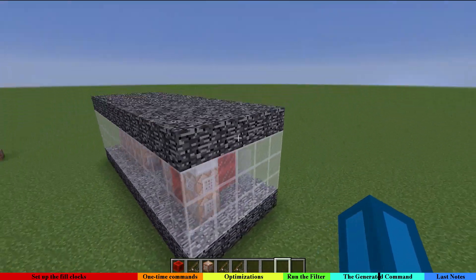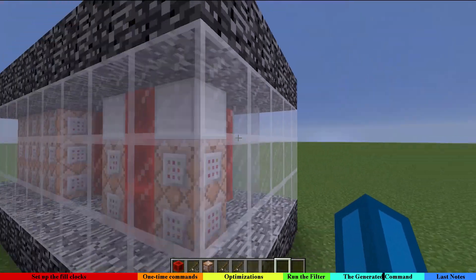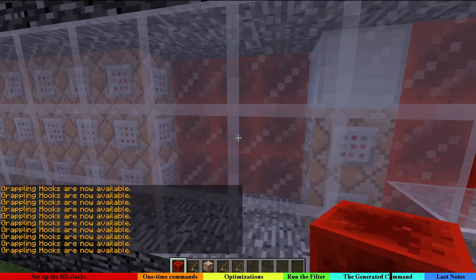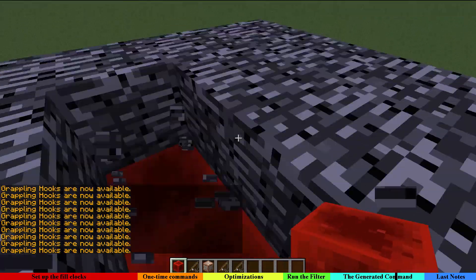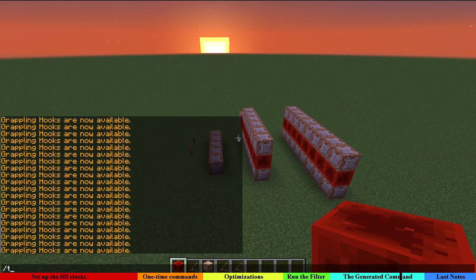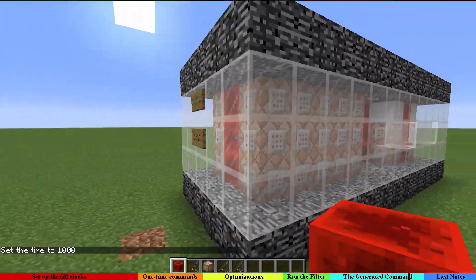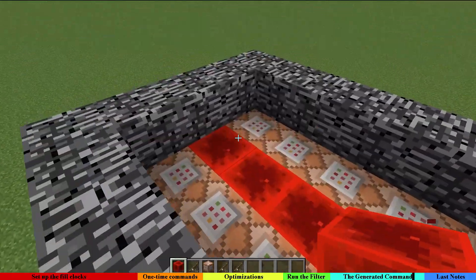What has been created: first of all, these are some temporary command blocks that just get executed once, because this clock is not ticking. This is the main redstone wall over here which is basically doing all of the important stuff, and the command blocks which we had are now hooked up in the correct order to this bigger full clock.